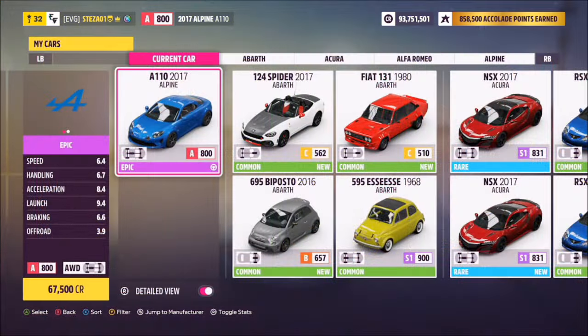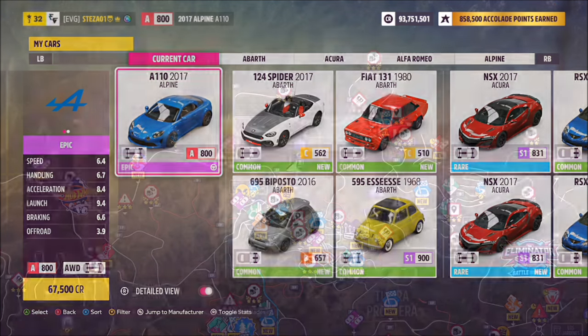First of all, we're going to pick out our Alpine. I went for the A110 2017 model — you can use the other Alpine, but there are literally only two to pick from, so no hard decisions there.